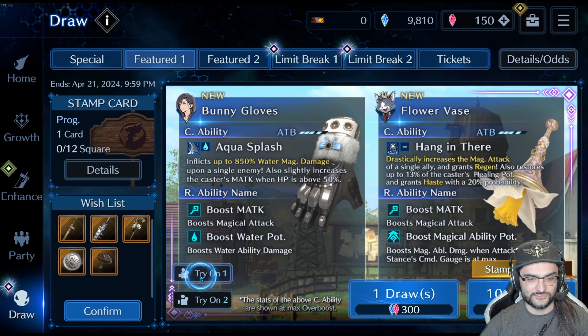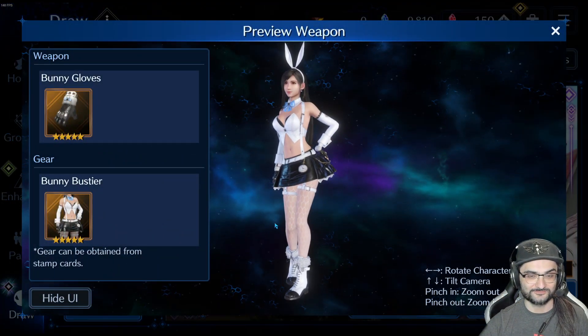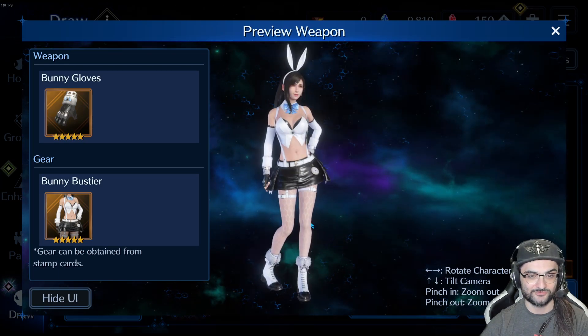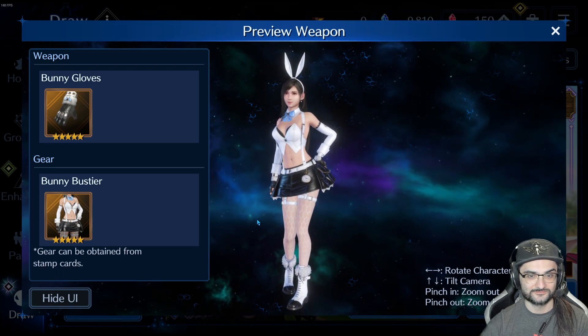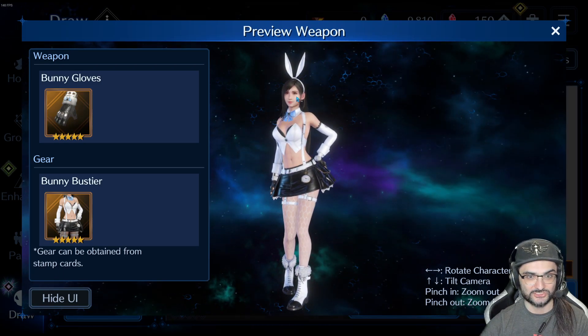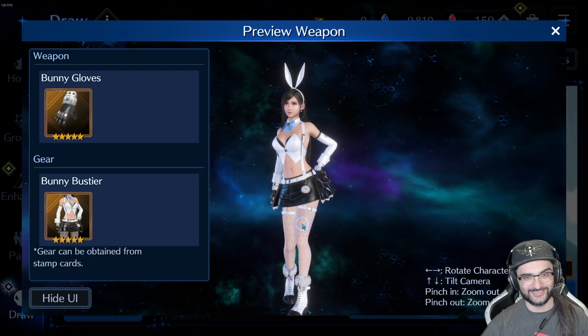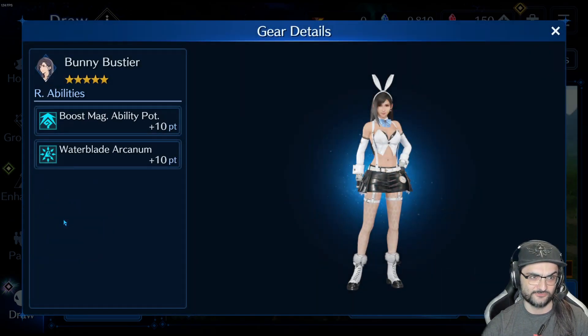So this banner first. We got Tifa in this bunny outfit. I think this is probably going to be a pretty big seller in Ever Crisis. It's a Tifa outfit, sexy outfit. The actual costume itself is pretty good — it's got the second Waterblade Arcanum, which is great. The other one is Glenn's costume, which is limited. This one isn't limited.